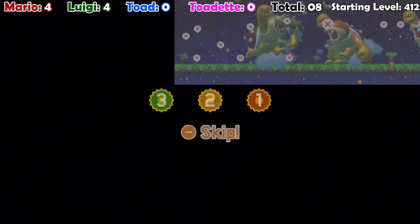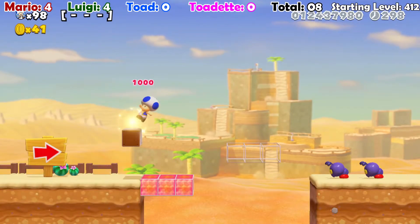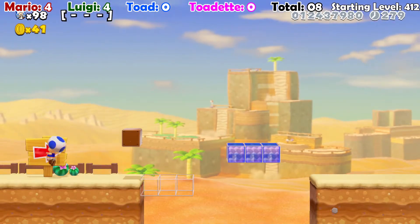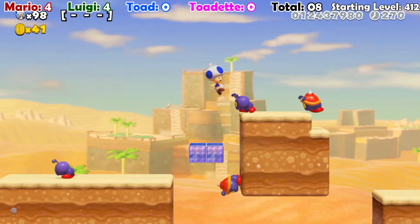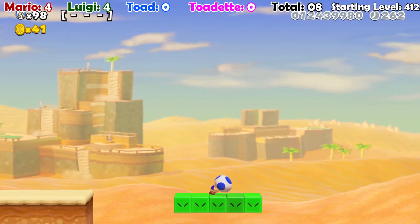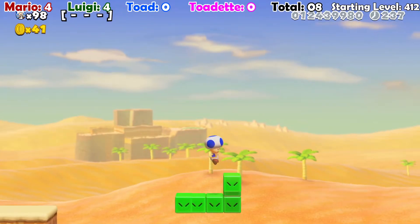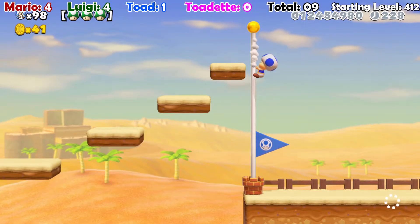Toad, take us home. 7-4? Cat? Cat? Cat? Where? Don't say cat and then not have a cat! I don't think there's a cat. I mean, there probably is, knowing how these levels tend to go. All right, snake block. That seemed unnecessary. Another snake block — totally necessary. Sure, that was a level. That was something.